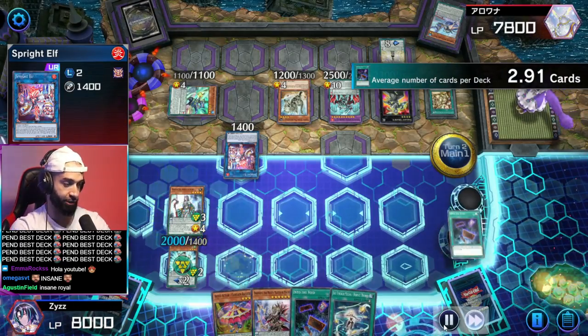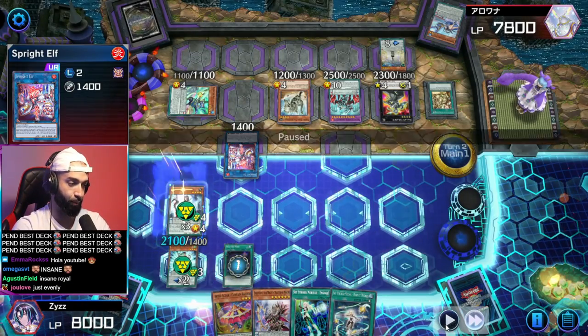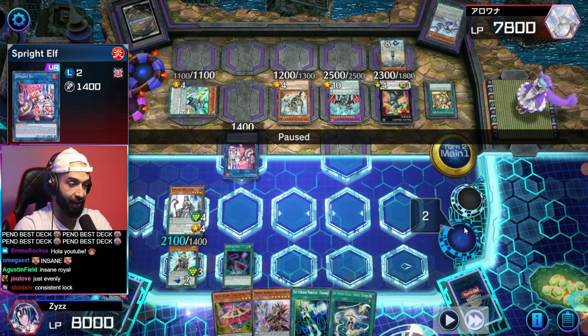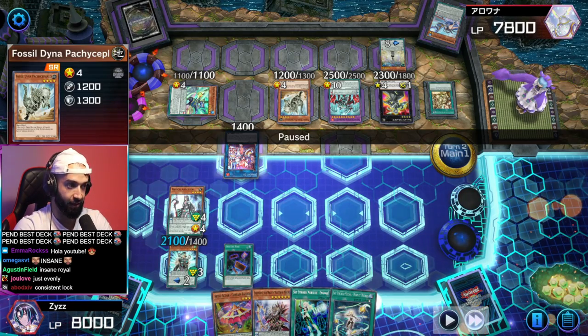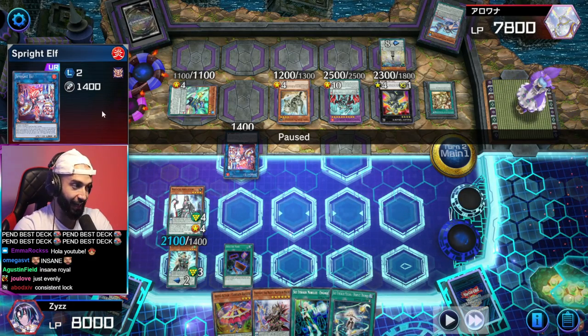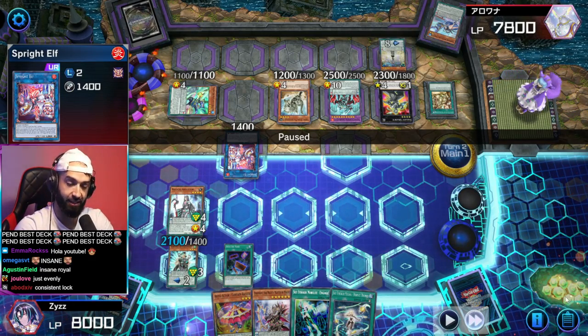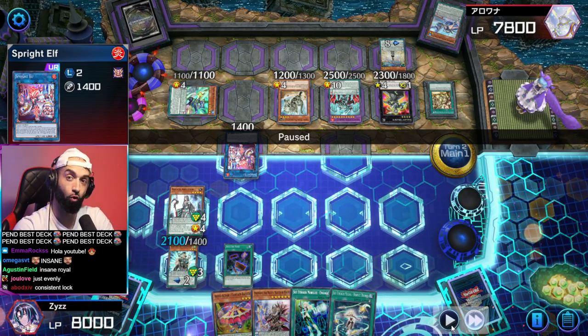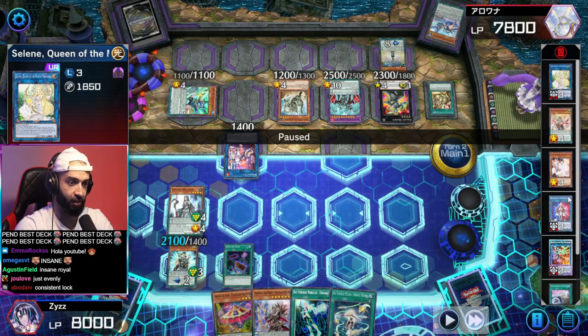I end up drawing Engage — as you guys know I play Sky Strikers in my Endemian. In a beautiful world I could get rid of the Abductor, go Engage, get Widow Anchor, take the Dyna with that, then tribute it or negate it — but I can't target it because of Elf. The only answer is Evenly Matched, and no one main decks Evenly. This is just an unreal lock — I can't do anything.